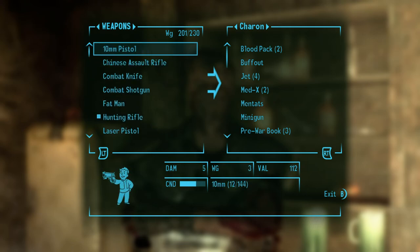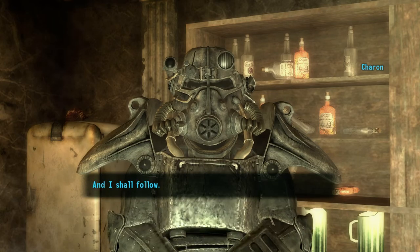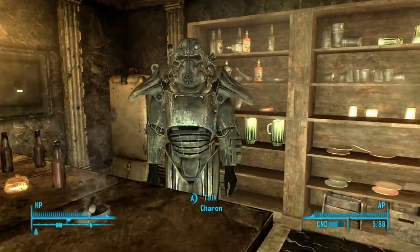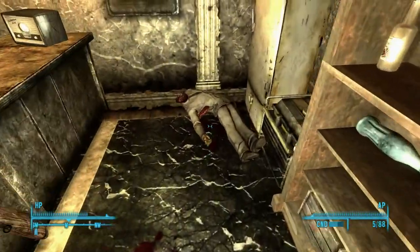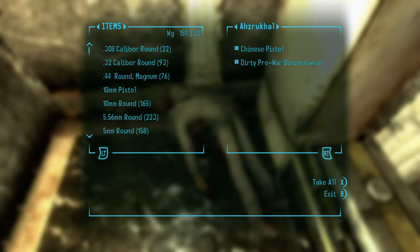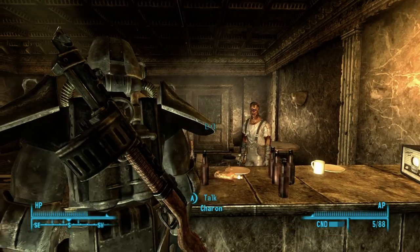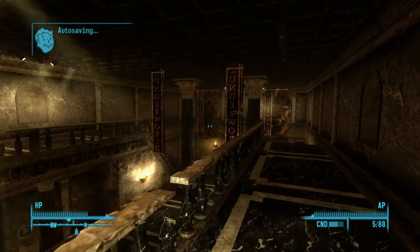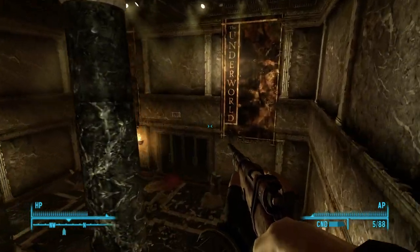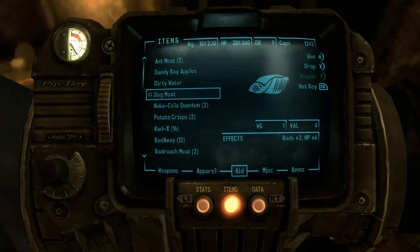Don't give him rocket launchers - holy shit, I learned the hard way. I'll give him these too - he'll wear it for now. He shot Azrakhal! I'm gonna take his stuff. I can see you lying - shut up. Alright, now that I have him. Try not to kill anyone while you're here. Well, I already did, so that's glitched out. That must have been when he got shot earlier.